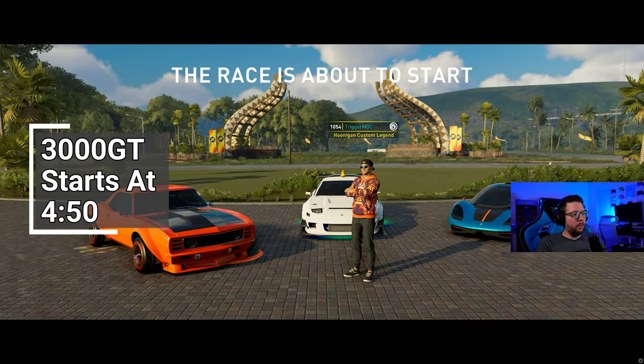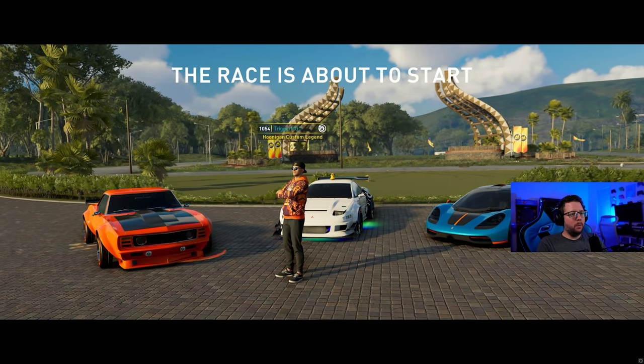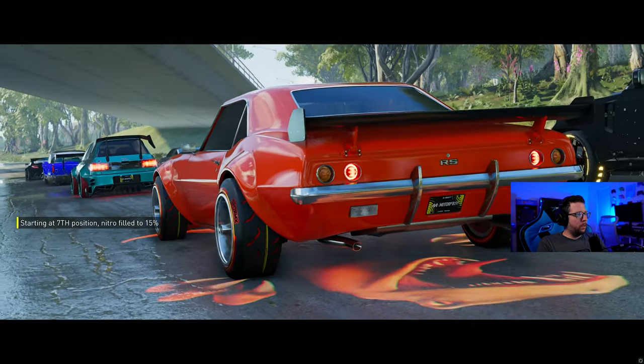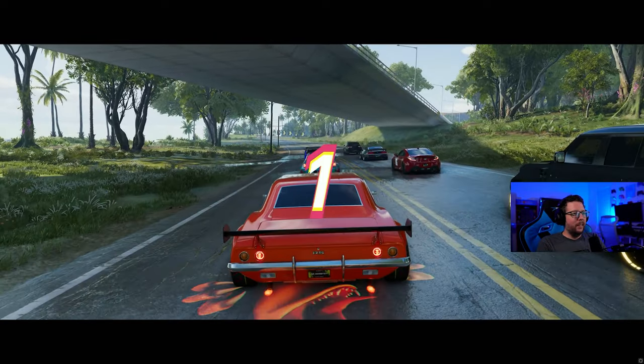I did something a little unusual — I'm using the Camaro RS in street one, then we jump into the Mitsubishi, and of course the Gordon Murray T50. Hopefully that T50 can save the day for us. This is going to be a very weird one — let's go!